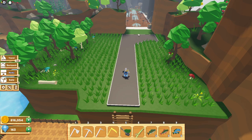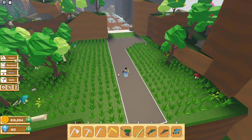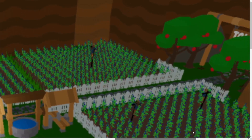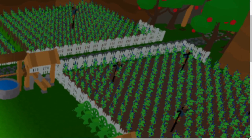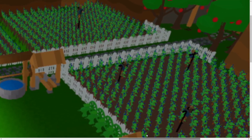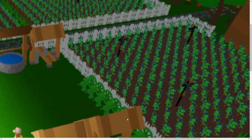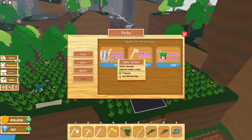Some people, instead of filling up the entire thing like I do for money-making, want to make it look a little better too. I would recommend doing this layout here where you have a scarecrow — as you can see they have one, two, three, four scarecrows — so they have patches of four with some nice fences going around it. It looks like they use either a watering can or maybe the water sprayer from the perks.